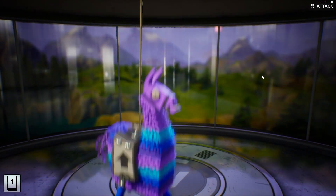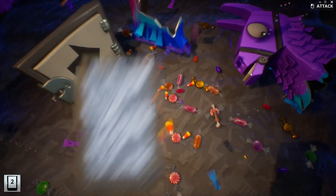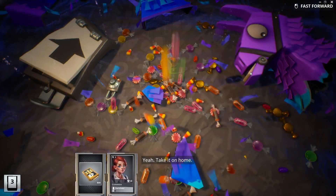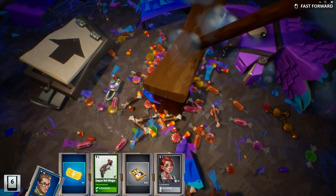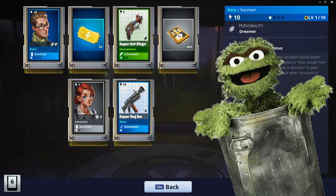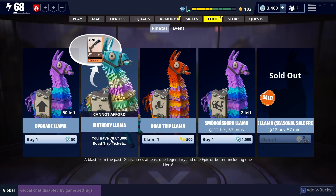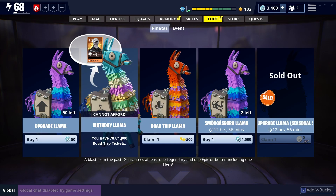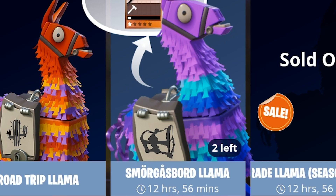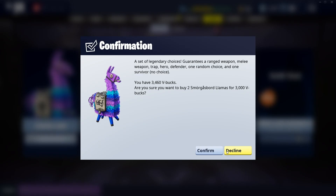Nothing great so far — a lot of gray. Trash, as expected. I didn't expect much from that one, to be fair. These Shmorgasbord Llamas are the good stuff. We've currently got 787 Road Trip Tickets and I need to get 1,000. Each one of these is going to give me 1,000 tickets — but it's going to be two llamas, isn't it? Let's open the Shmorgasbord Llamas anyway.